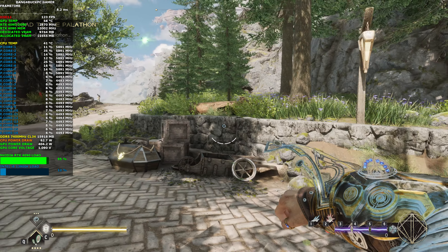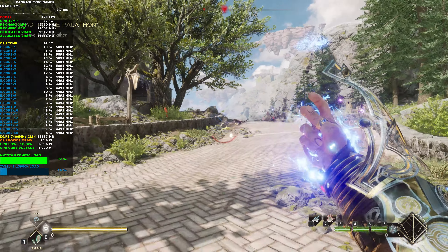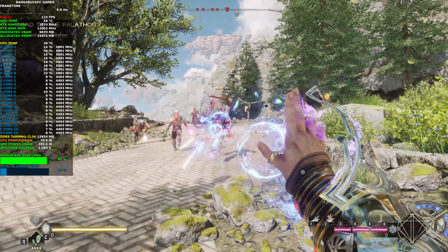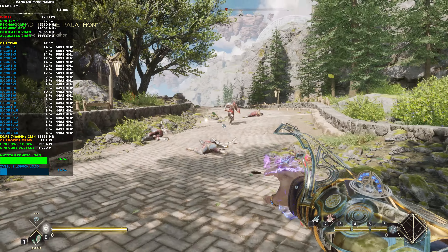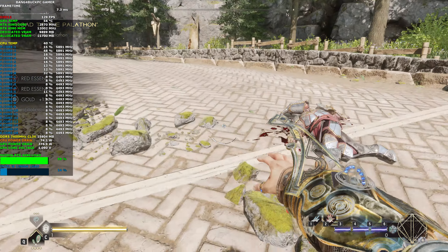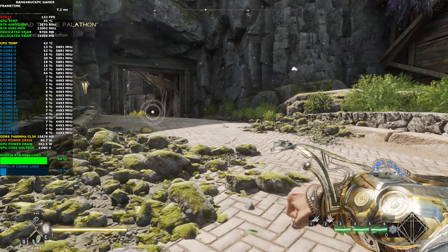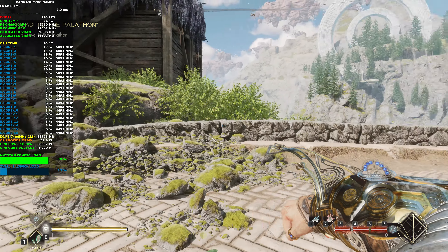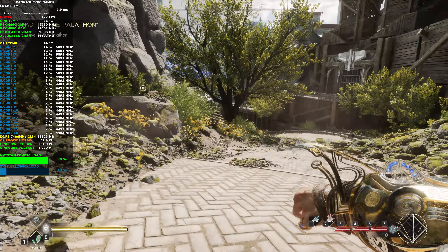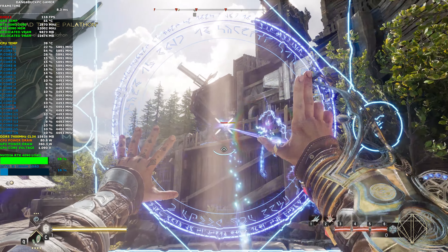The CPU utilization seems to be a bit up and down — when you're amongst NPCs there seems to be a much higher load. Take these dudes out. The fire rate for this weapon has gone down considerably, but at least it's a little bit more powerful. These guys weren't really any challenge. The DLSS sharpening is much better now — it was so blurry in the last patch, it almost looked like you were playing below 1440p at some points. It was pretty bad, but it looks nice and sharp again, so at least they've addressed that.